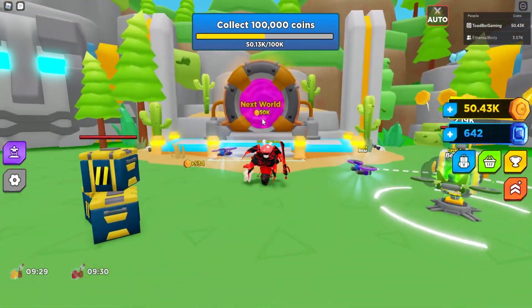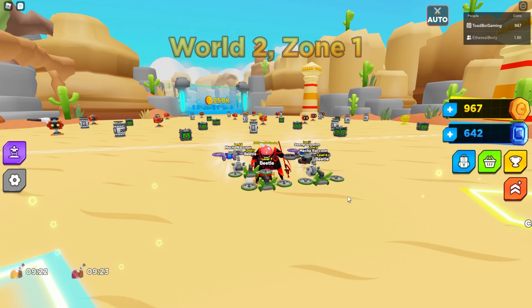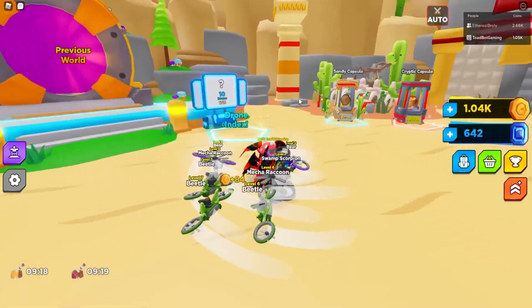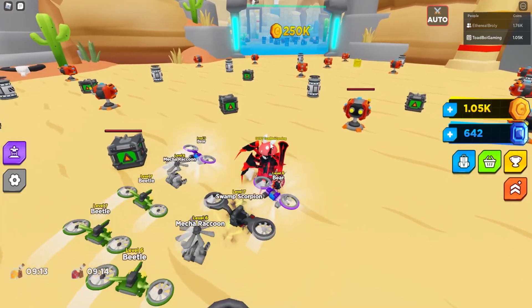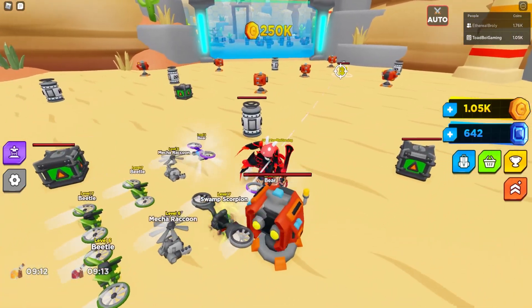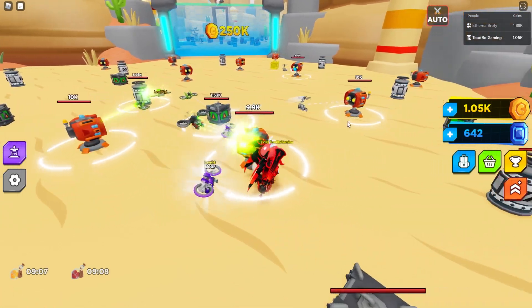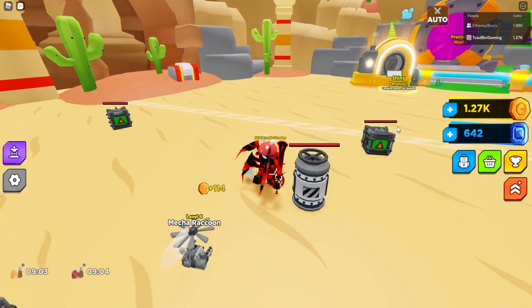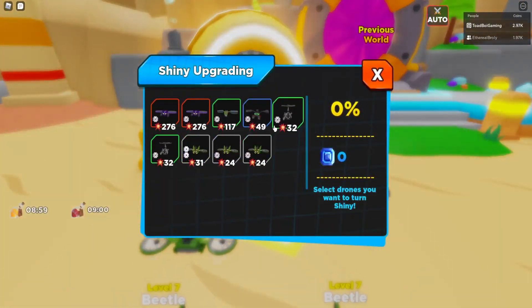We're at 50,000 coins and we can unlock the next world — Ethereal, you lose, I win! World Two, Zone One. I did want to get here quickly to showcase the shiny feature they mentioned. It is in the second world and you do get to make your pets shiny. Some of these enemies have 10,000 health.